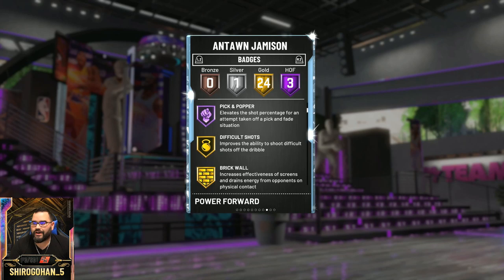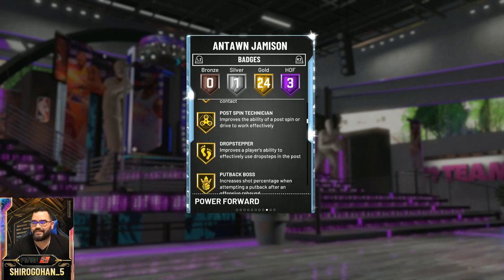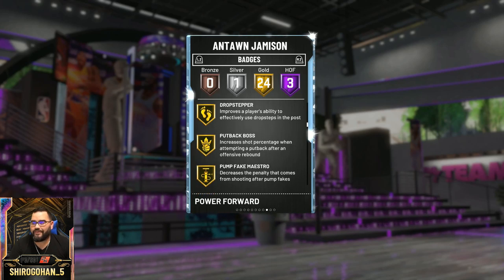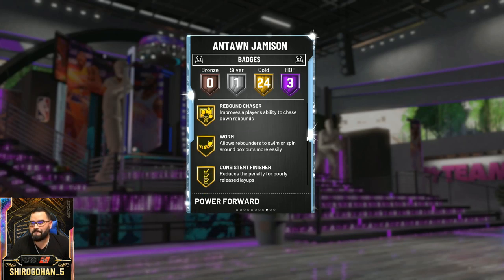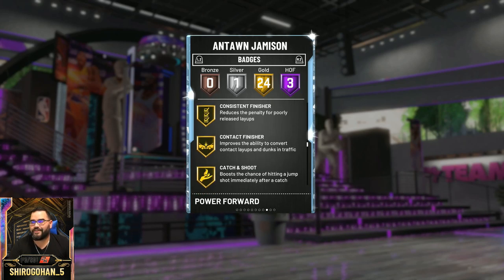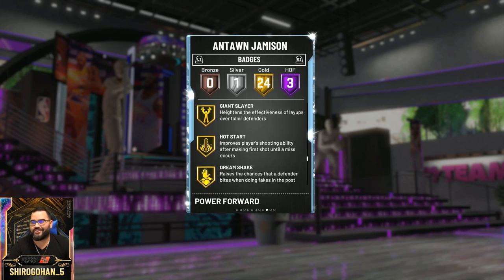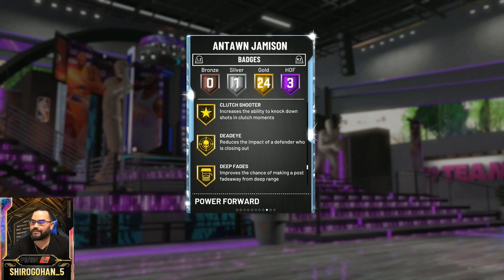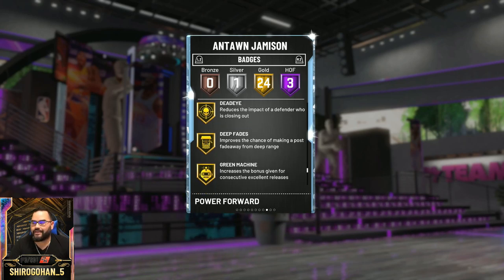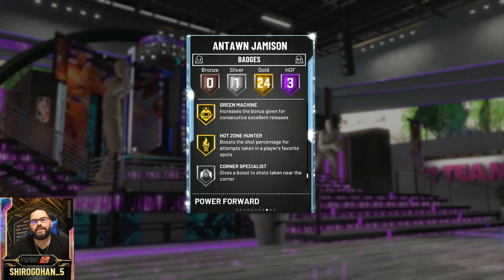His gold badges include: Difficult Shots, Brick Wall, Relentless Finisher, Post Spin Technician, Drop Stepper, Put Back Boss, Pump Fake Maestro, Lob City Finisher, Chase Down Artist, Rebound Chaser, Worm, Consistent Finisher, Contact Finisher, Catch and Shoot, Deep Hooks, Pick and Roll, Giant Slayer, Hot Start, Dream Shake, Clutch Shooter, Dead Eye — which is awesome — Deep Fades, Green Machine, Hot Zone Hunter. Corner Specialist is only at silver, which is not my favorite.